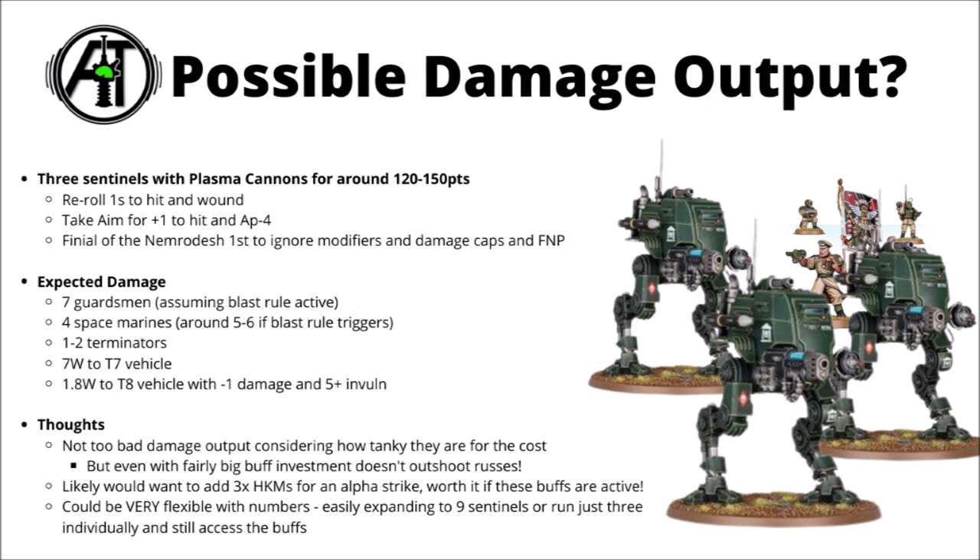They are significantly more underwhelming against hard targets — against a toughness 8 vehicle with minus-1 damage and a 5+ invul, you're only doing about 2 wounds, as it's extra tough against high AP and damage 2. Those numbers are kind of okay but not spectacular. The numbers are perhaps fairly impressive considering how tanky they are for the cost. Even with fairly big investment, they don't outshoot Leman Russes unless the Finial and Standard can negate the opponent's buffs. You could easily expand to 9 Sentinels for a really durable battleline with a lot of plasma fire — all these buffs can easily spread across multiple units without real effort.